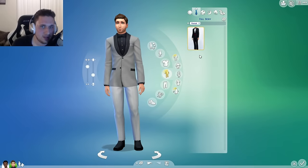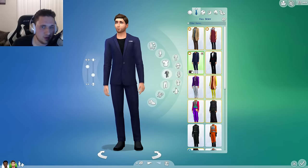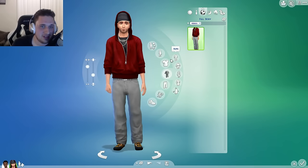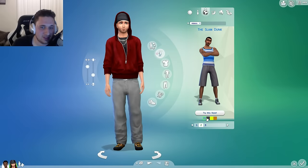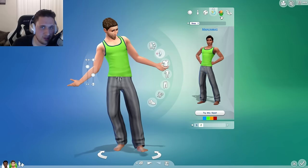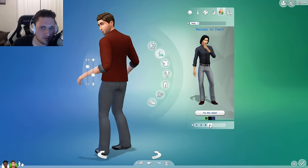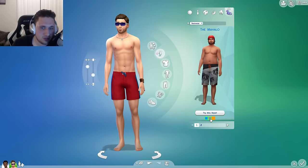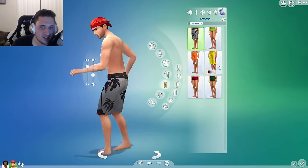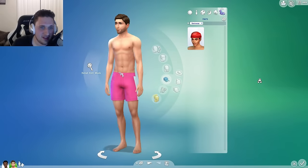There's some new full body options — that looks like a detective, looks like a cashier, looks like a businessman. Let's give him the black one for the businessman. We're going to throw just this casual workout suit on him for sleep. For swimwear, we could go with something like this and put it on the hot pink setting. Remove the hat — okay, there we go. He's ready to go.